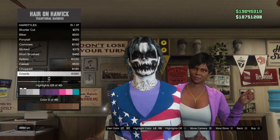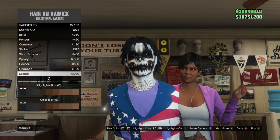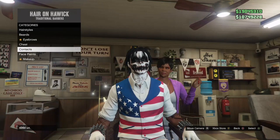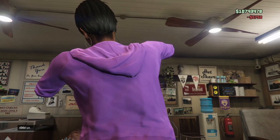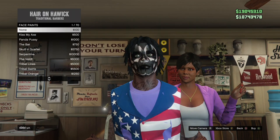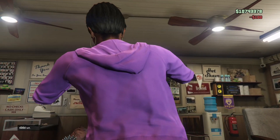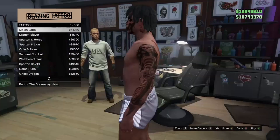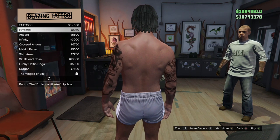To start, the first thing you want to do is make your character look really basic — take out the accessories, the tattoos, the face paints, the contacts, and all that. With this glitch you're also going to be able to get the blue and white joggers because that's the only way to get them and they're super rare. I'm going to be taking the tattoos and everything off my character.